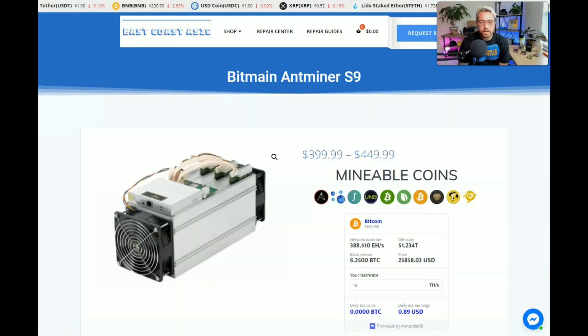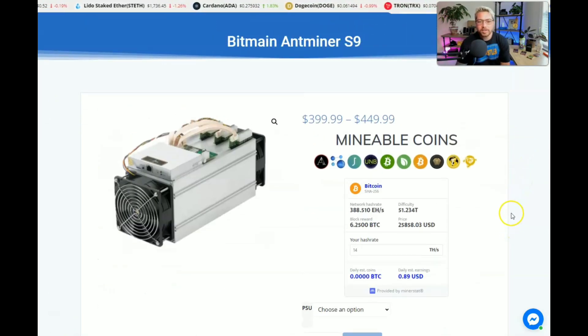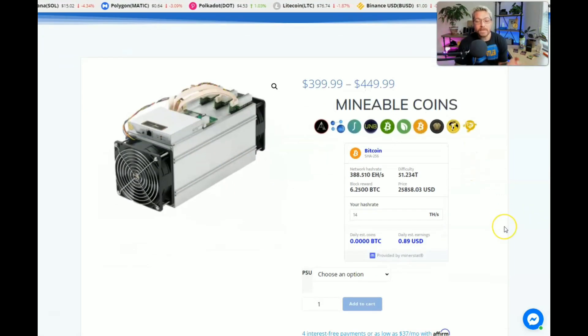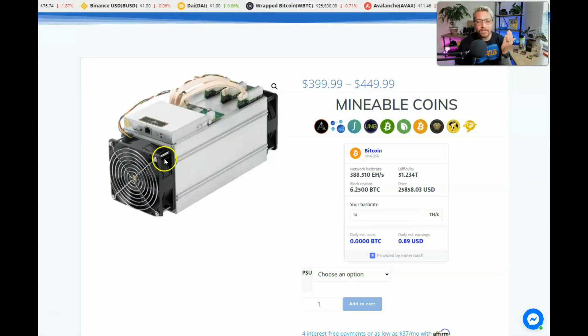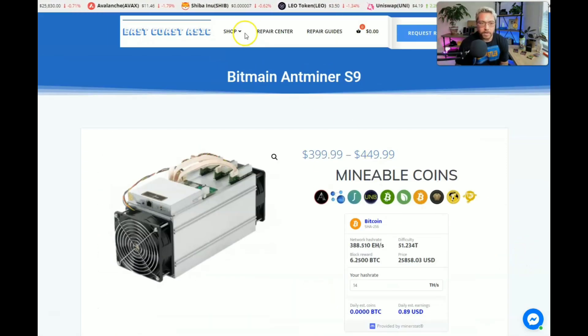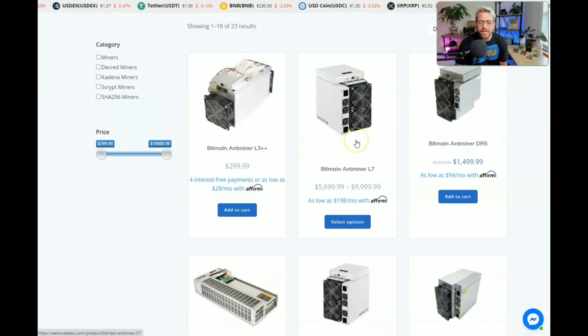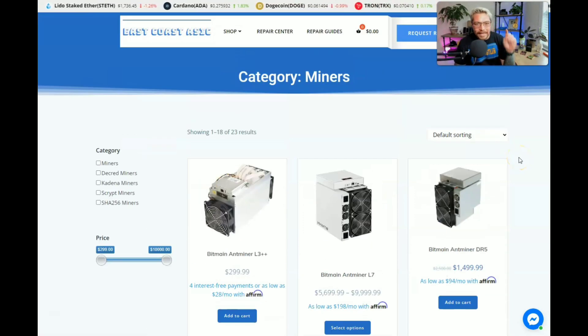What I do instead: East Coast ASIC is a trusted crypto miner distributor, also trusted for refurbished miners like the Antminer S9. You can get it for $399.99, and add a couple more bucks if you want the PSU. You're going to pay a little more than eBay, but if you have any problems you can give East Coast ASIC a holler and they'll take care of you. They have more than Antminer S9s — Scrypt miners, Kadena miners, even the L7. I wish I could get an L7, but I feel the L9 will be coming out in the near future. Link in the description.